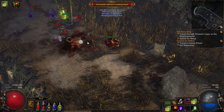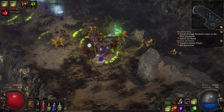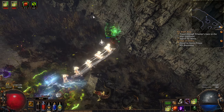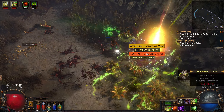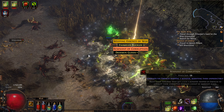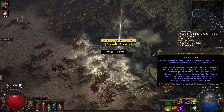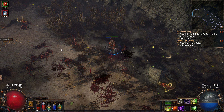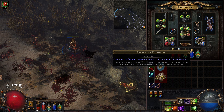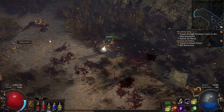We've got a Corrupted Essence here. This one will take some killing — and will hurt. There we go. We have got a Remnant of Corruption. What we can do with that: the next time we find one of those Essence guys, we can use that Remnant on it and it will modify it unpredictably. They're quite nice.